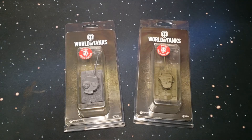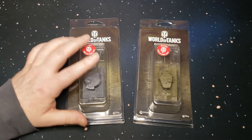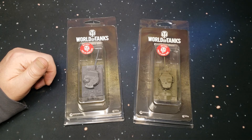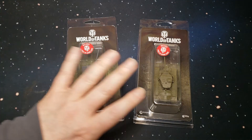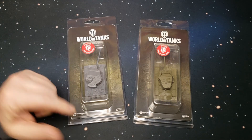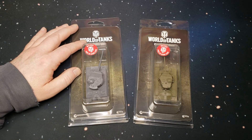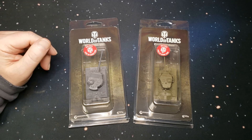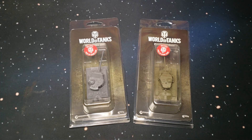Alright, so there you go — that is the Gale Force 9 World of Tanks miniatures game Tiger 1 and M26 Pershing. I'm going to get these guys painted up as soon as I can because I'm going to be having a game with my buddy soon, to see if this game is worth committing to further. I bought these because, come on, it's the Tiger. If it's as good as it seems after going through the rules, I'm probably going to invest in more tanks. I'll keep you guys posted — like, subscribe, share, and thank you for watching. Catch you on the next one.